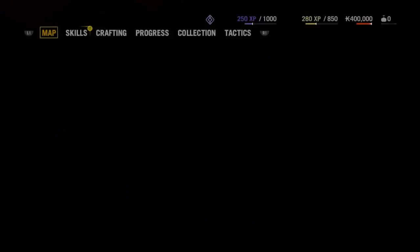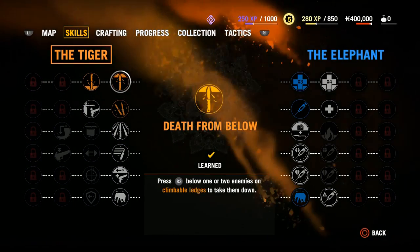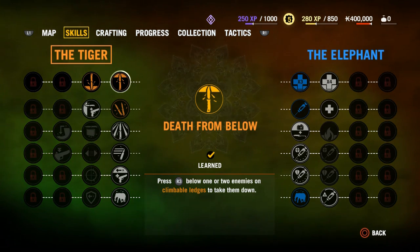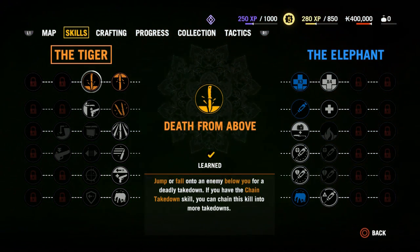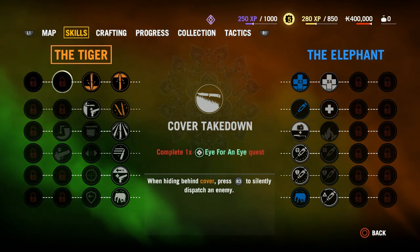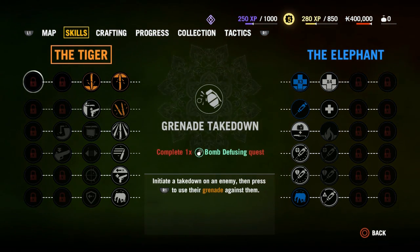I've got some footage here. First of all you saw some elephants rampage — you know that already if you've seen some Far Cry 4 footage before. We could basically freely play the game; it was almost the final build. There were some tiny glitches here and there, but it ran smoothly. We played on PlayStation 4 and this is what you can see here.